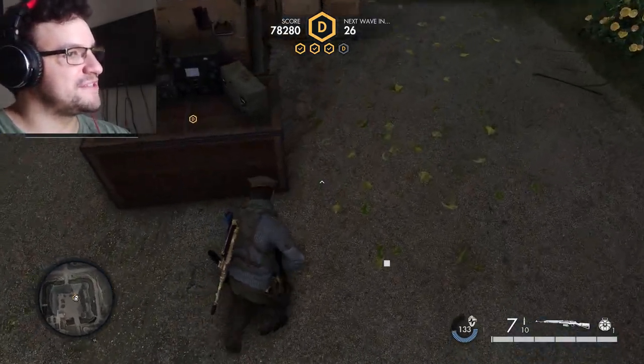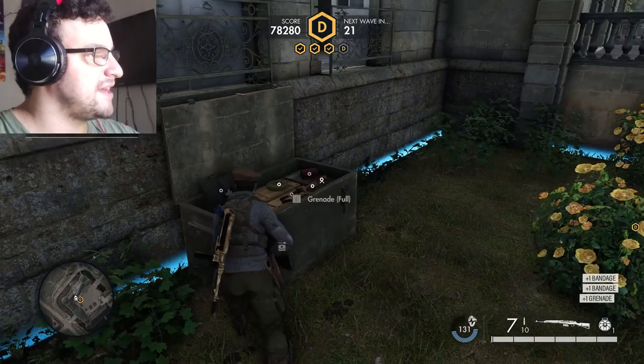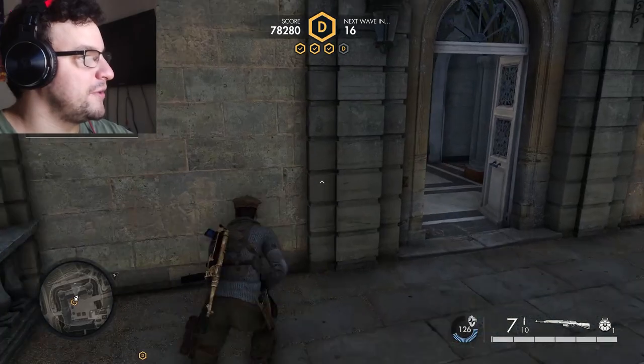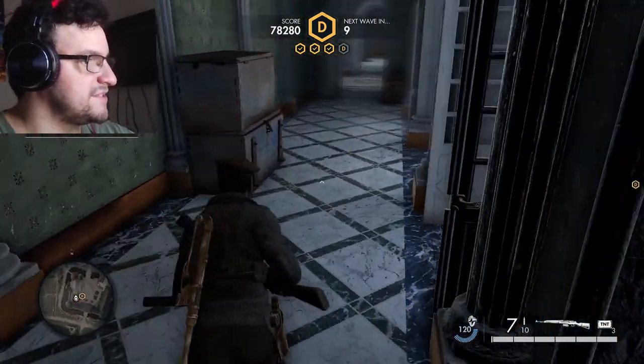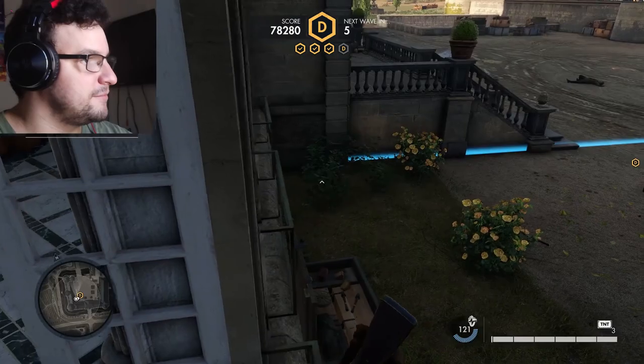For this last command post, you're going to want to put a lot of traps at these two main entrances. They like to come through these hallways a lot, so this is where you're going to need a lot of traps. I need more — I thought there was enough there, but apparently not.